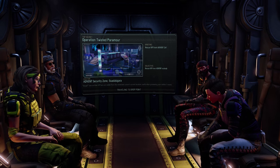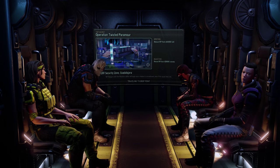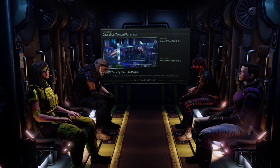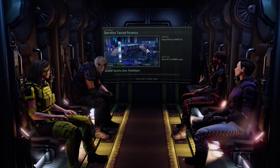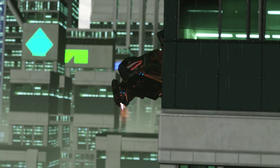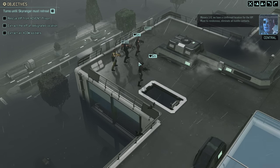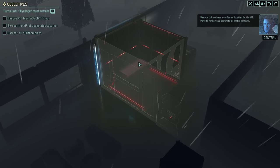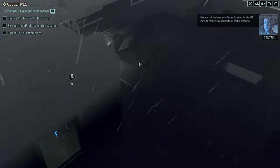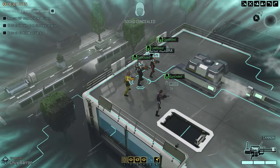We're heading into the Advent Security Zone in Guadalajara. There's Operation Twisted Paramore. I'm liking the look of this little platform where these stairs lead up to. Hope we actually see that. There she is. Menace 1-5, we have a confirmed location for the VIP. Move to rendezvous. How close is that to extraction? Not bad. Our position is masked.